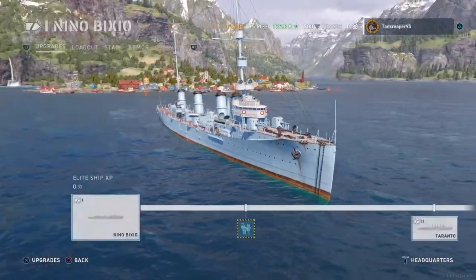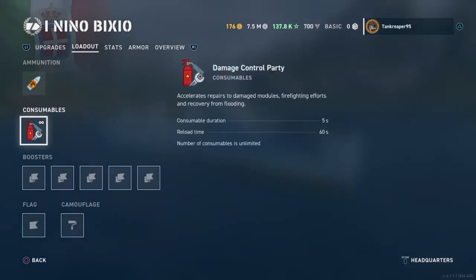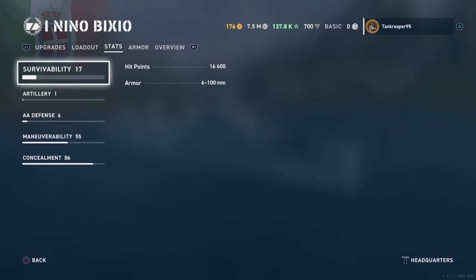Let's talk about some other stats of this Italian cruiser. It gets HE shells. Reload time is 11.9 seconds. Max HE shell damage is 1,700. Fire setting chance is 6.5%, and firing range is 10 kilometers. And it gets the damage control party.